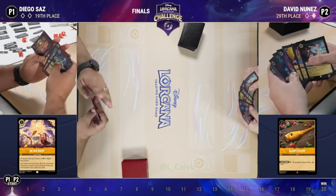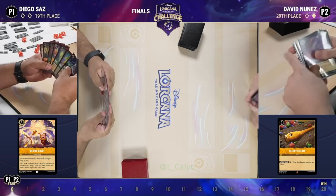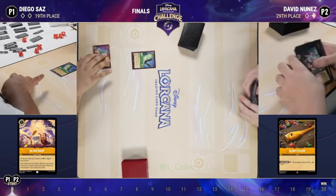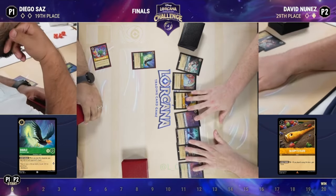Looks like a strong opener from David here as well, so Diego hopefully has a strong opener himself. We don't have the shift Queen but we do have the turn-one Cinderella or Queen, then the turn-two Smee — definitely a good one-two which allows more pressure. Looks like Paint the Roses Red is going to enter the inkwell, allowing a Diablo on turn one for Diego.